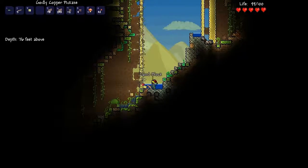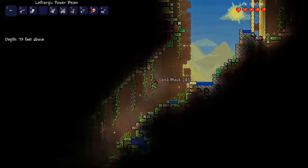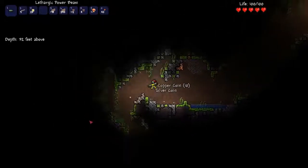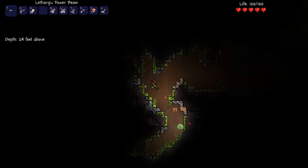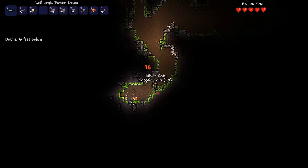Let's just go wherever the heck the game takes us. I don't even know where I am — it's a new world. We've got the power suit, we'll be fine. What can happen to us in the cursed jungle? Those wasps will be no match for our power beam. Well, it's not a very good power beam, but it's ranged, so that's good. This is a pretty lousy jungle.